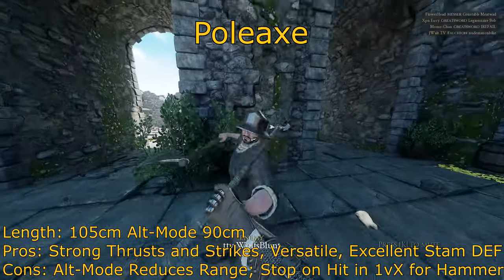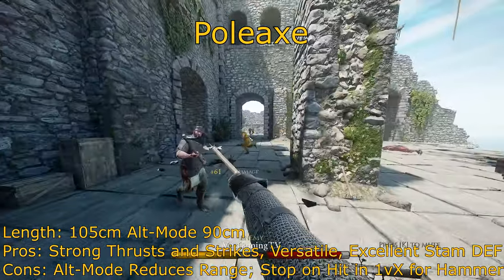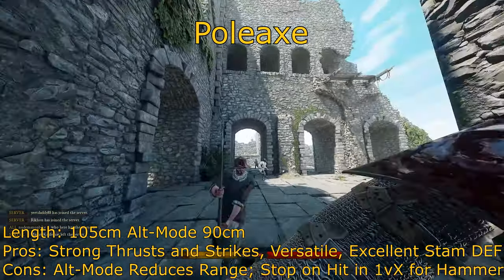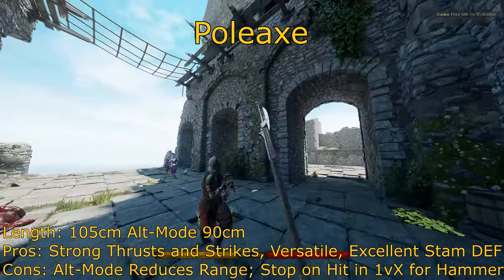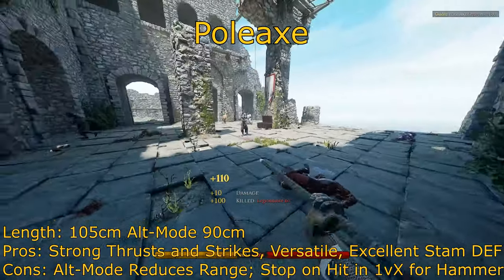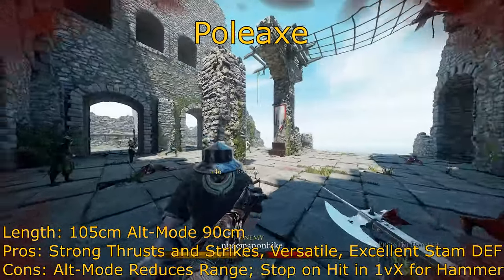The Pole Axe is a best-of-all-worlds kind of weapon. It has an axe on the front, a hammer in the back, and a stabbing point for a spear, making it pretty much a bladed, piercing, and blunt weapon all in one. The Pole Axe has a decent reach, being the equivalent of a longsword. It has strong strikes, strong thrusts, and is overall a pretty solid and well-balanced weapon. Alternatively, you can switch to the hammer by using your alt mode, which features a slight increase in damage, allowing you to kill in two shots to the head at max armor, or two shots to the chest plus a kick against the torso. You can't do this with the regular mode.